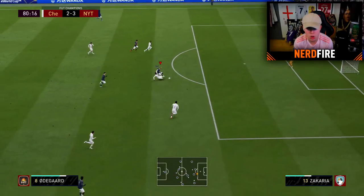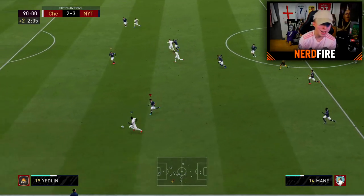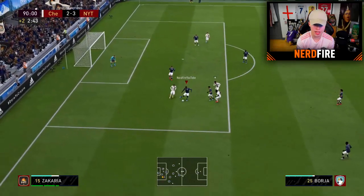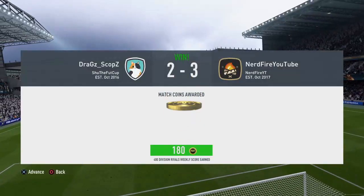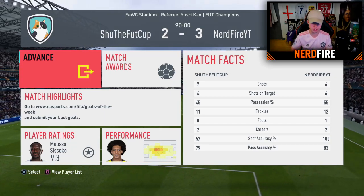Three-two up now — the opponent had literally zero shots in the first half. Let's just defend this out. Dembele plays it into Odegaard, across the box — that's a free kick. Dembele makes a run but plays it to Robertson. The opponent gets one more chance — Zakaria you have to get back! But he actually bottles it — thank the lord. We managed to win three-two with this pretty woeful 125k pack team. Final score confirmed: three-two. Six shots to his seven, six on target to his four, 55% possession — I think we were the better player overall.